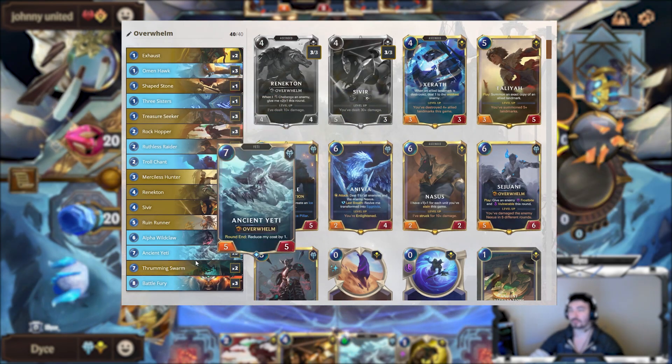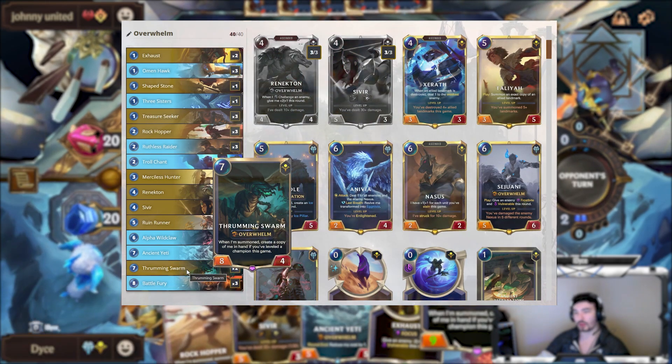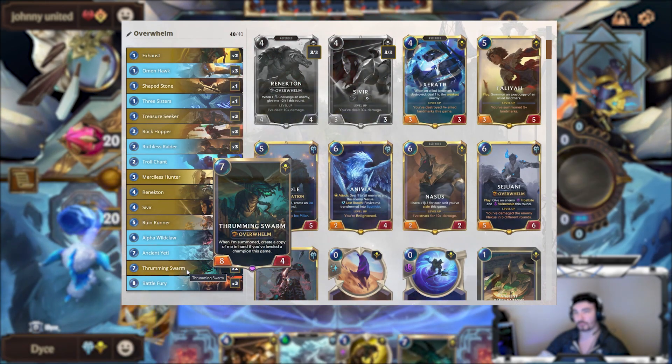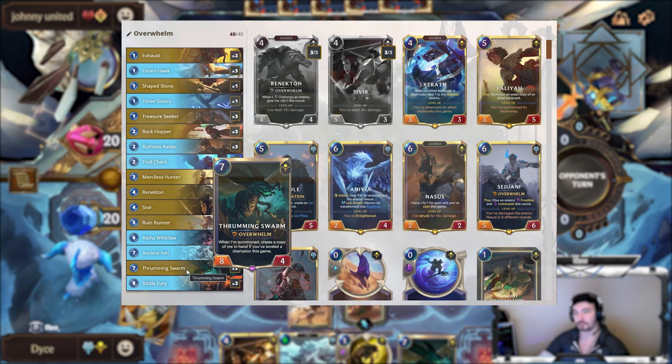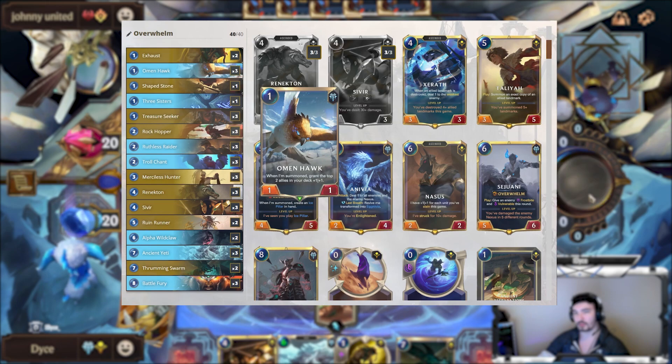But this deck seems to benefit a lot from the new-ish card Thrumming Swarm. Since in a long game where you might normally run out of steam, if you have leveled Sivir or possibly even leveled Renekton, you just generate a huge unit every single turn. It's a really cool deck and I think it works very well.